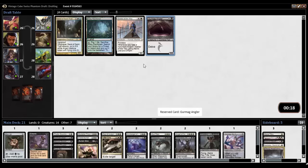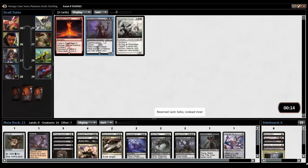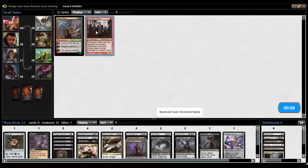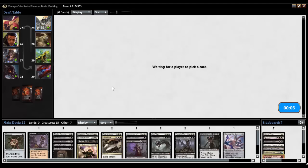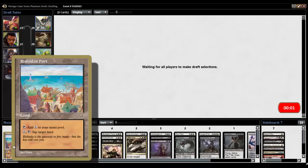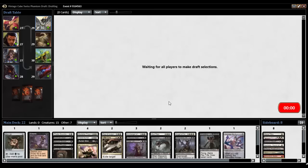Geist. Wow. Angler. Screw it, I'm hating out the Geist — I don't want to deal with it. Sidisi — yeah, you can go in. Let's get rid of Stromkirk because I don't want to deal with early stuff. Rashad in port — pay one, tap: tap target land. I know it's good, but I don't quite have experience playing with it so I don't know how to super effectively utilize it. All right. Deck built, pack three. Let's polish the deck.